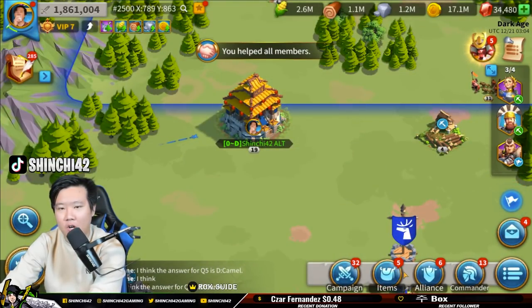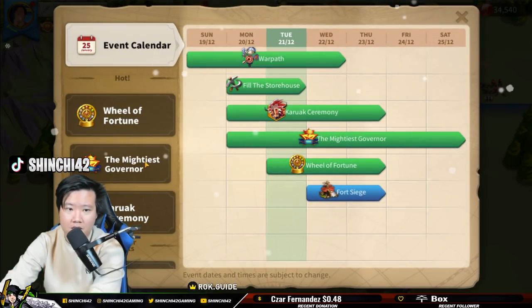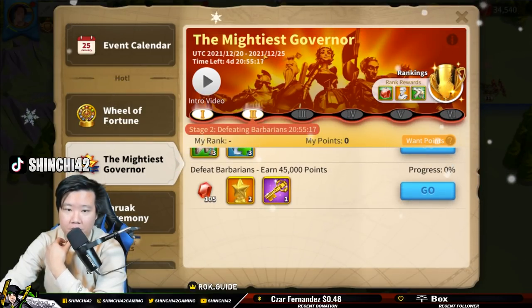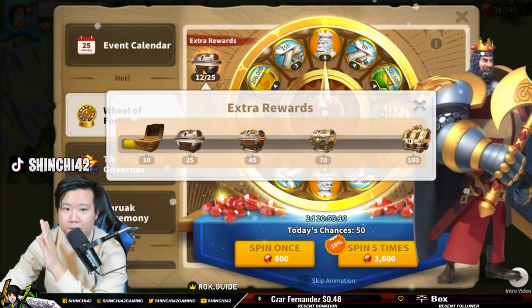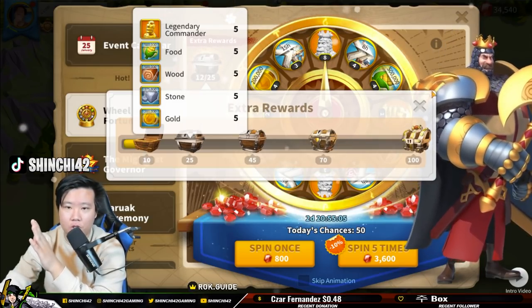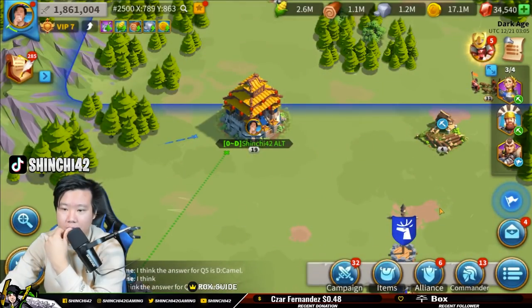I need to conserve gems — I don't know how much I'll be able to earn from today onwards; it's going to be very challenging as a free-to-play. Every single gem matters. Doing all these tasks, you can get 105 gems. I think it is pretty worth it to get a chance at Richard. To spin more I'd need to spend another 10,000 gems — that's kind of challenging honestly.